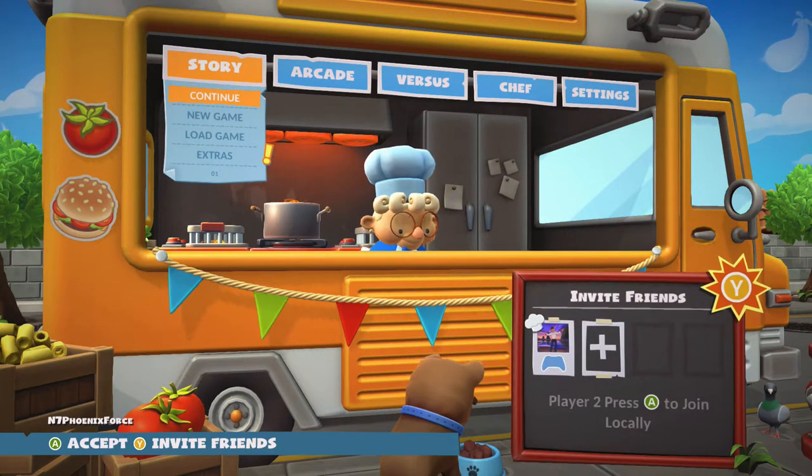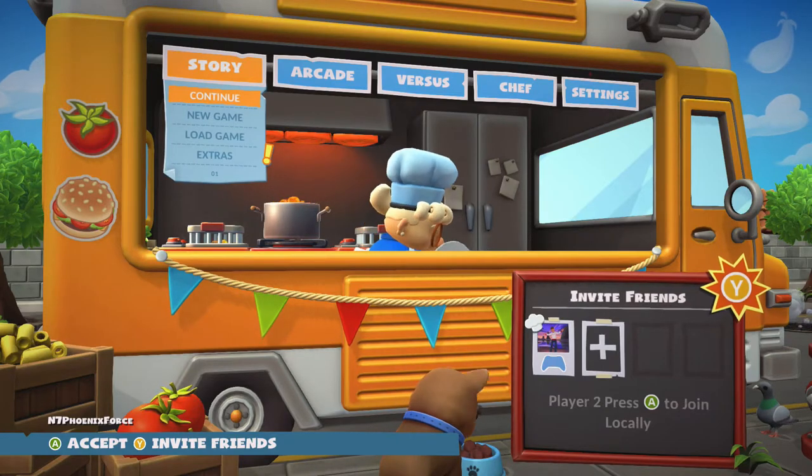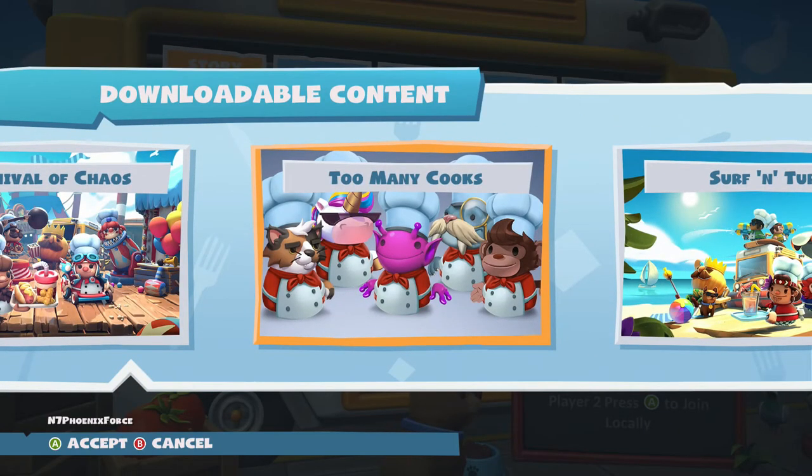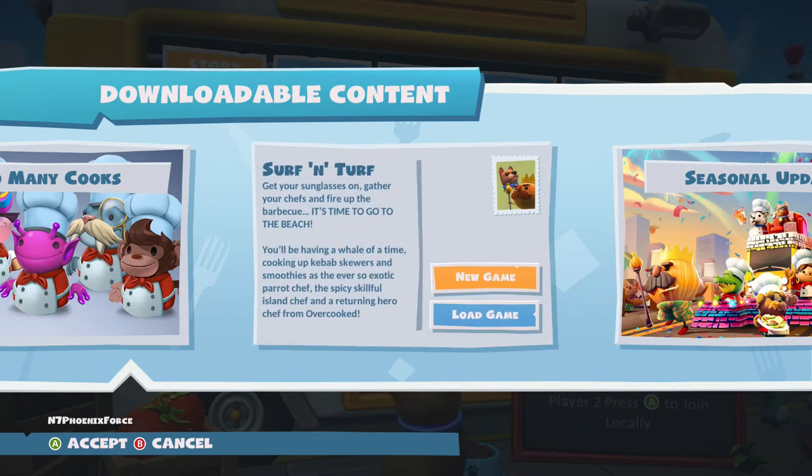Once in game you want to go down to the extras part under the heading story. Here you will find all the available DLC. If you scroll to the right you'll find the Surf and Turf DLC and simply accept this and you can start a new game.